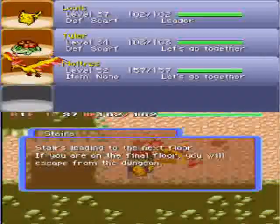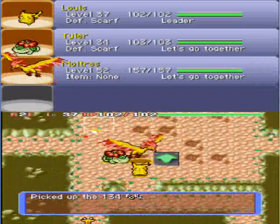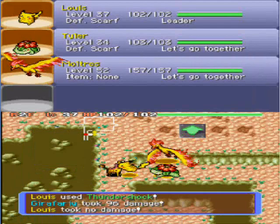You can recruit Pokemon in here without using a Friend Bow, of course, but it's a lot easier to use a Friend Bow because they appear more frequently and ask to join your team a lot more frequently too. Look how big Moltres is in this dungeon compared to all the other Pokemon — it's freaking huge.